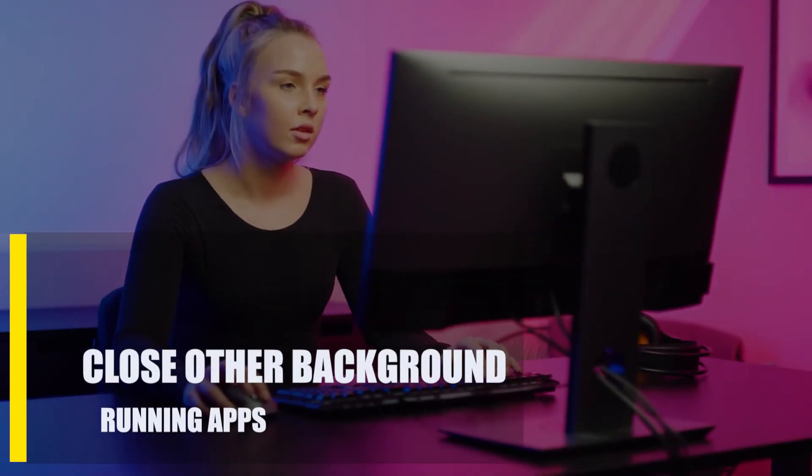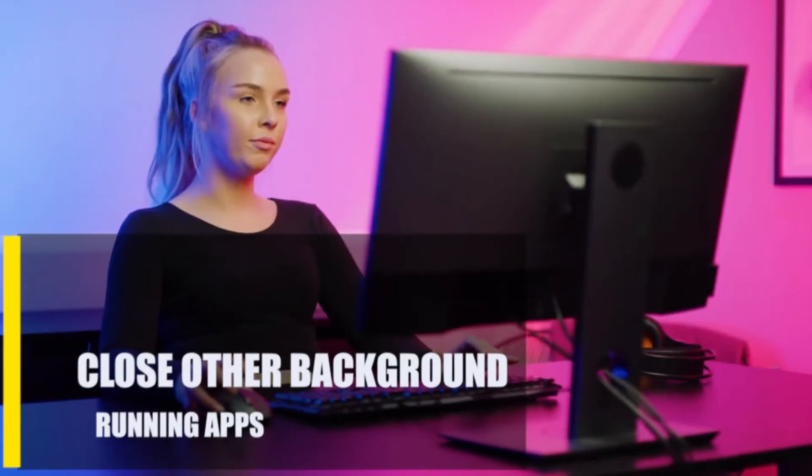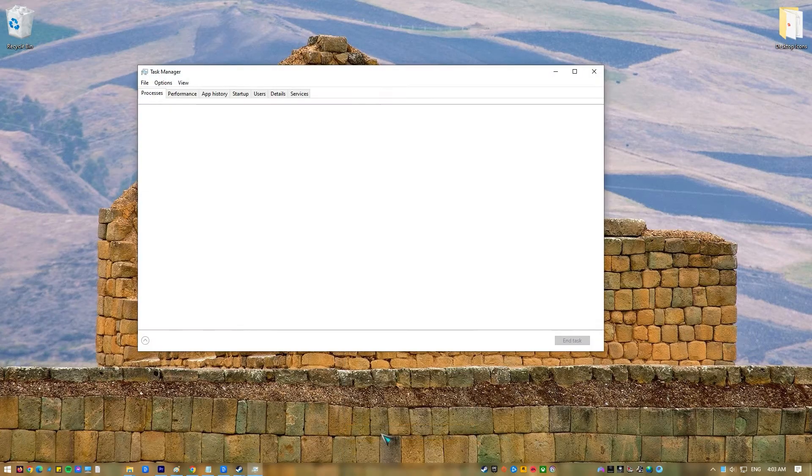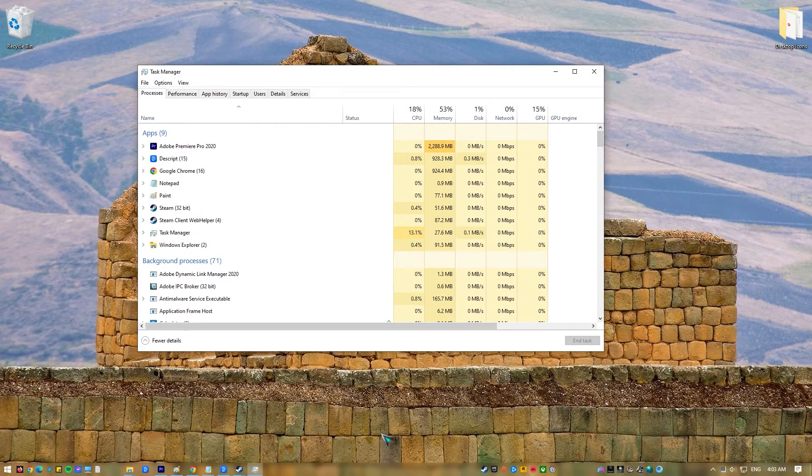Next, close other background running apps. For a smooth gaming experience, it's best to turn off any background apps that aren't needed. Not only can they slow down your computer, but they can also make FIFA 23 crash if it isn't compatible with other programs.